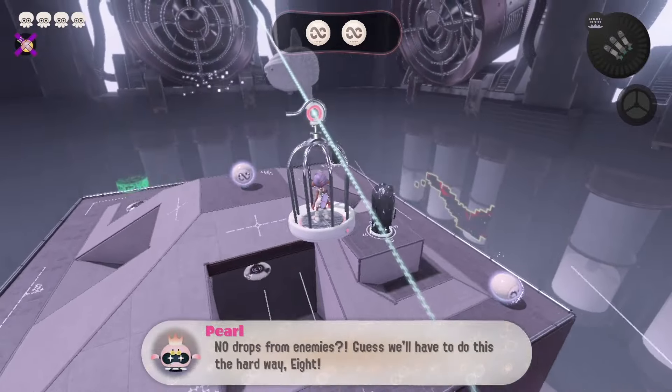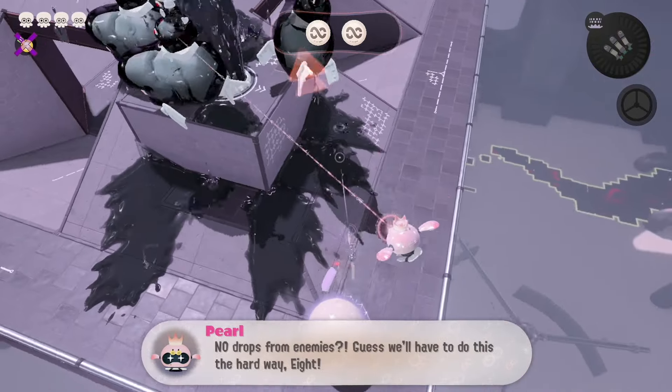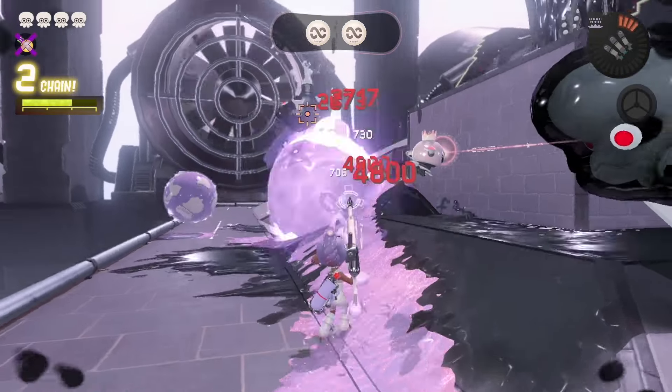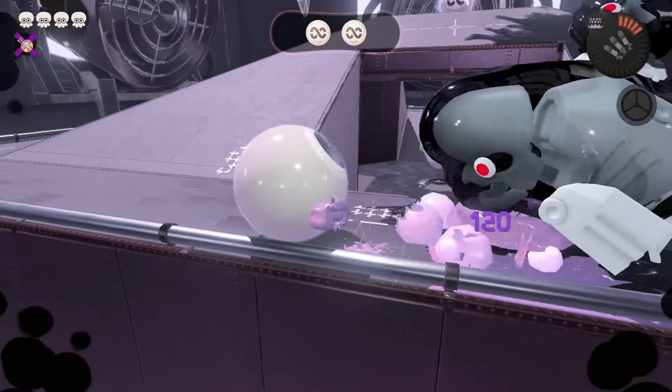Splatoon 3's Side Order DLC is now out, and some people are having a hard time getting all the way to the end or finding secrets to help them play better. Your ultimate goal in this DLC mode is to get to floor 30, which is at the top of the Spire of Order.